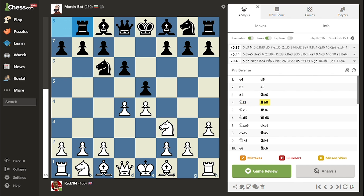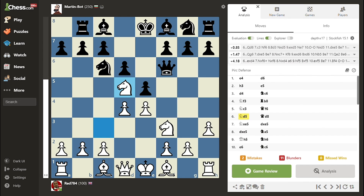But now it certainly doesn't. White develops with Knight to C3, Martin develops his Queen, so his opponent immediately attacks it with the Knight. Martin, I know how much you like to gambit the Queen for content, but it's a bit early. And by the way, it's been 6 moves and we haven't seen any terrible blunders. Maybe they're better than we thought.